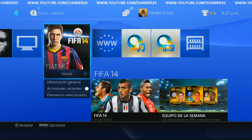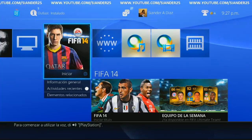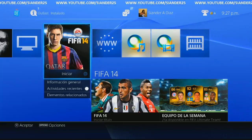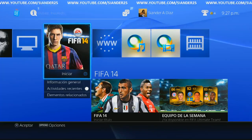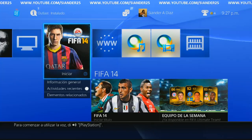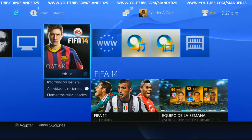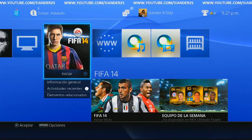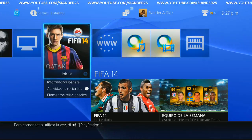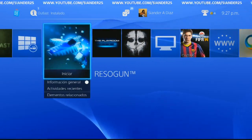If you guys have the question of why my PS4 looks way better than everybody else's PS4 - like the quality of the PS4 image - it's because I use XSplit for live streaming. With XSplit you can change the color type of the live stream and it looks way better. I think it looks cool. I have it on level 12 and I don't move the light setting at all.